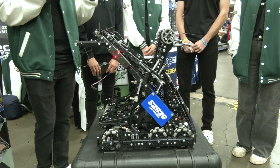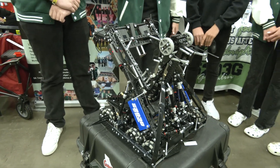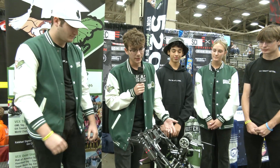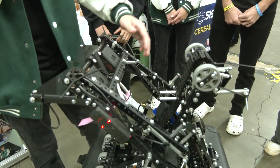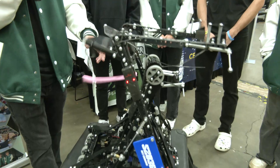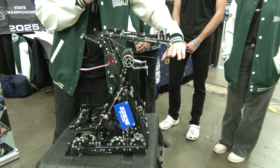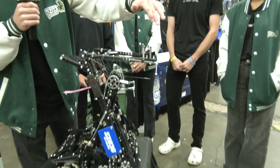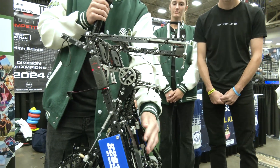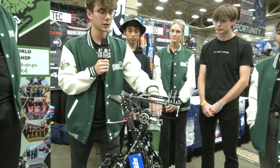Yeah, so we started with the Tier 3 back at Haunted. It was a big goal to get that Tier 3, and being able to do it and then have a better design at Worlds is something we're really proud of. Mechanically, the way it works is we have these passive hooks right here. We go into the bar at Tier 1, these stick over the bar, and our Lady Brown has hooks that grip at an angle. Then it pulls down, the passive hooks go down, and they pop back up underneath the bar, giving us a secure hold to go up to the next stage.